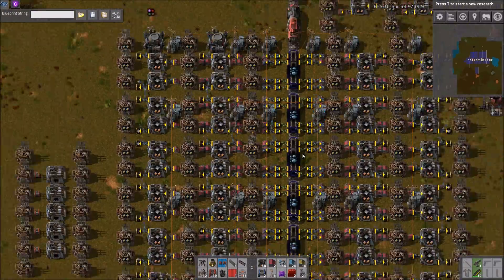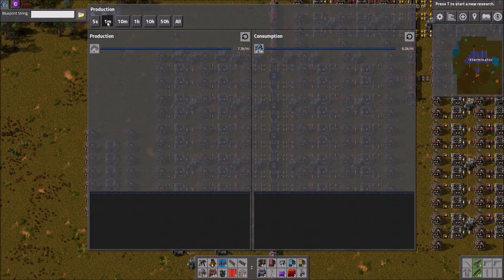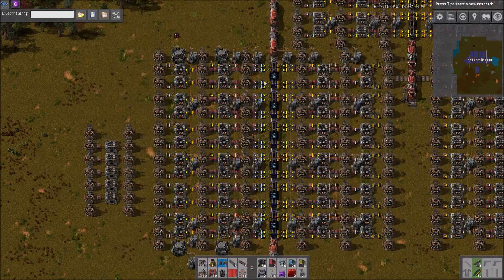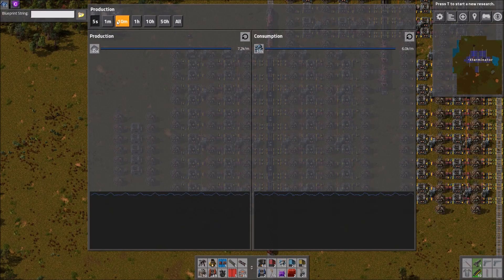This station alone — it's the only one working here — produces about 7,300 plates a minute, give or take a hundred or so. We're producing over 7,000 a minute with just one station working. So one station can do 7,000 a minute.